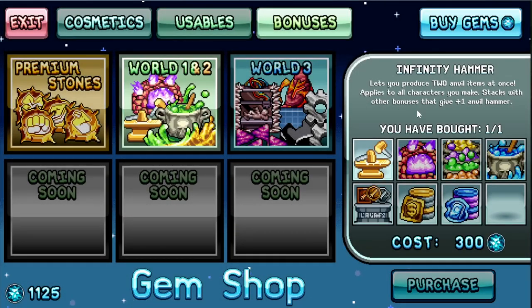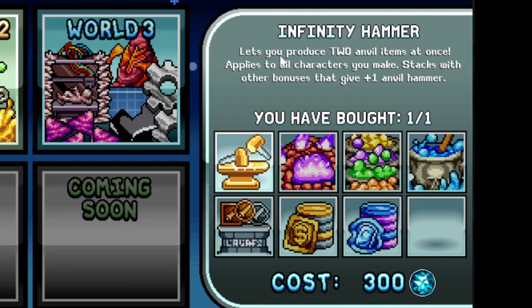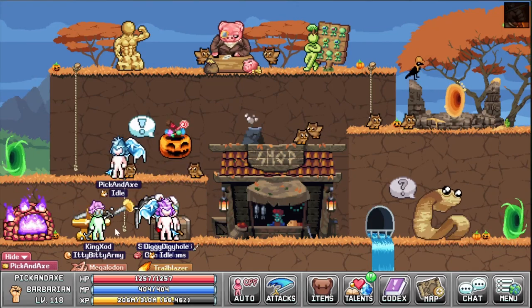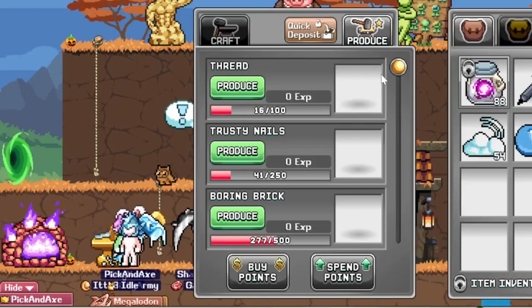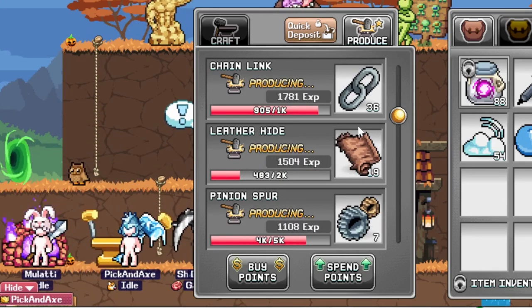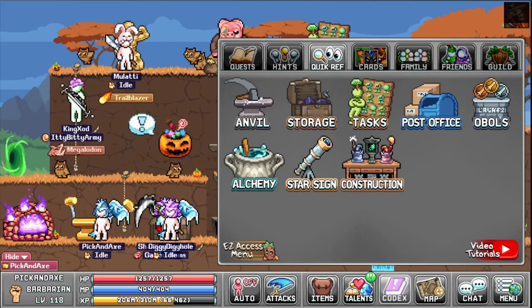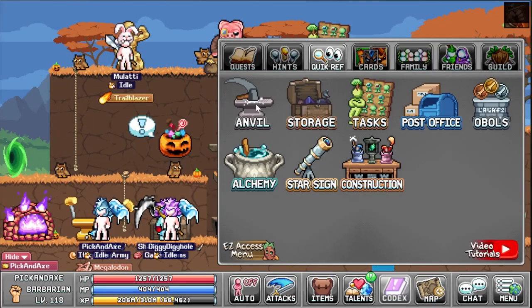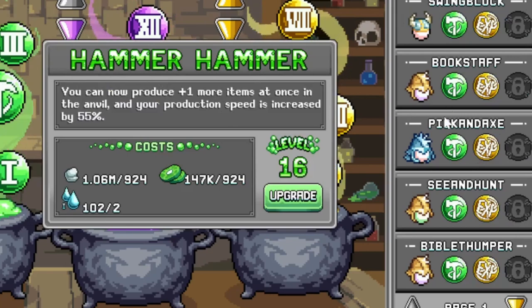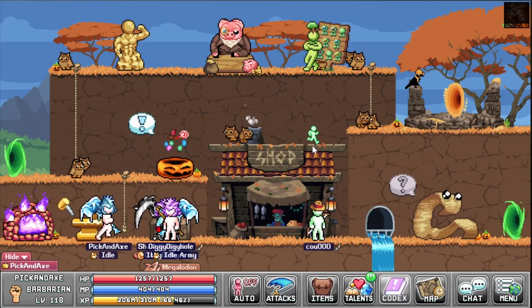I would say the number one thing is the infinity hammer for 300 gems — it lets you produce two anvil items at once. With the alchemy bonus on top, you can actually produce three items at once. It's really cheap for what it does and I highly recommend it.